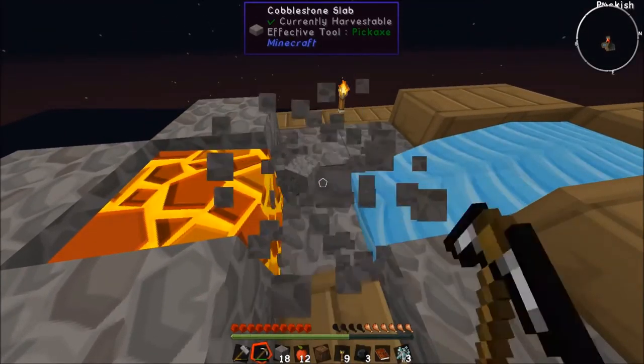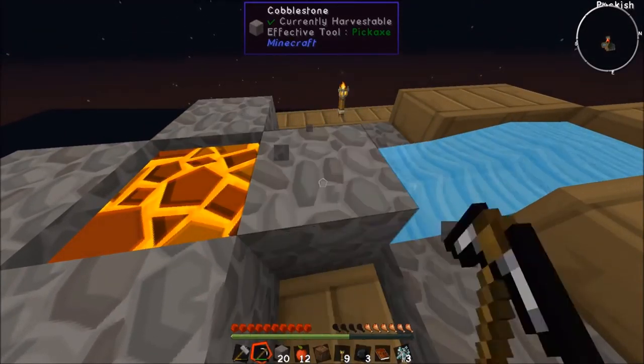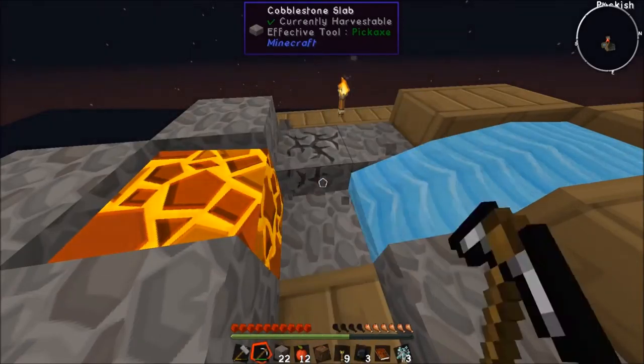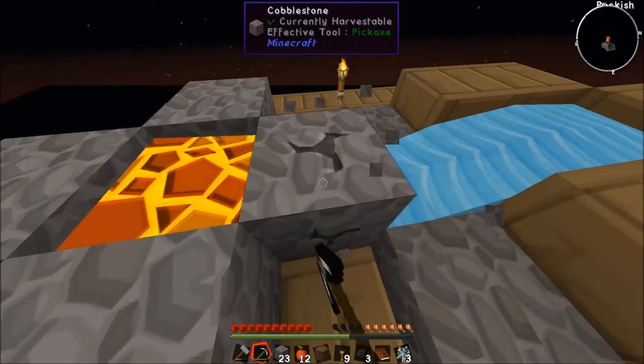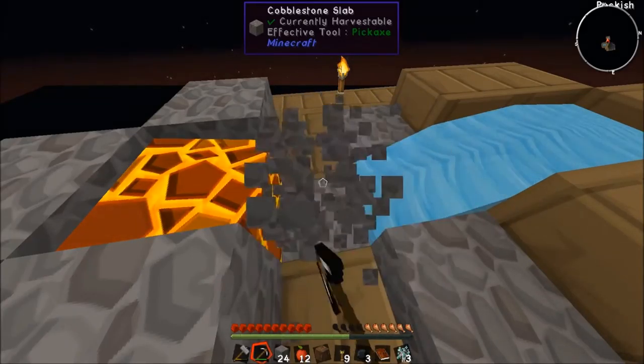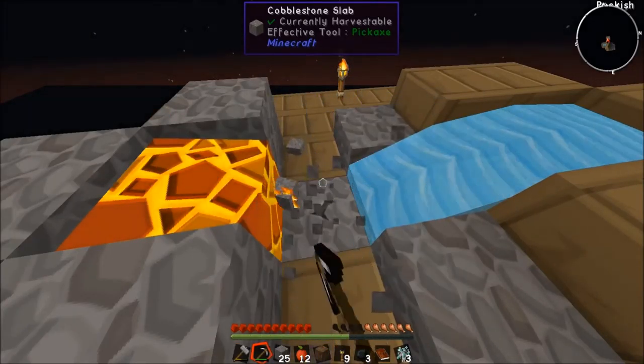Alright, 18 blocks - this might have actually been better just to chop down the trees and use wood. But oh well. Let's just get half a stack for now. We can use some wood to get to the smeltery platform.